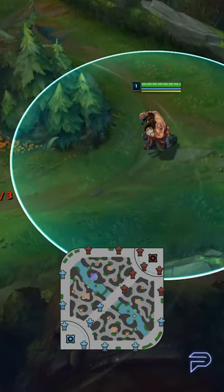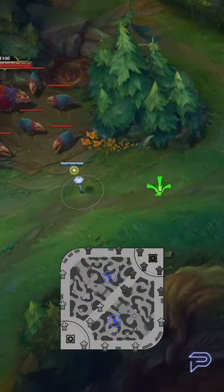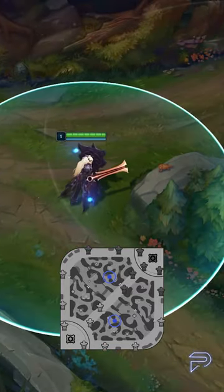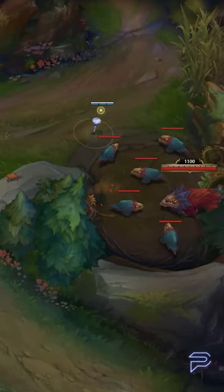Next, we've got the Raptor Ward, which is great at spotting the jungler as they perform the first clear. Keep in mind, you can get this at level 1, or if you have great wave clear as a mid laner, you can get this around wave 2 or 3.